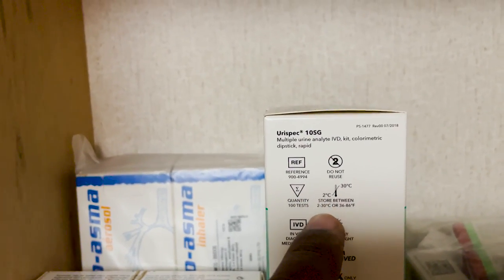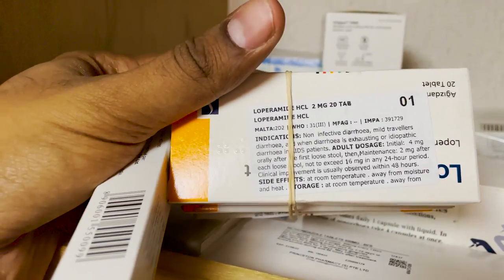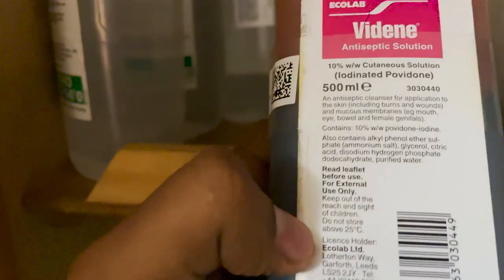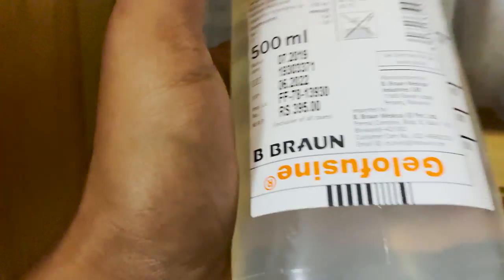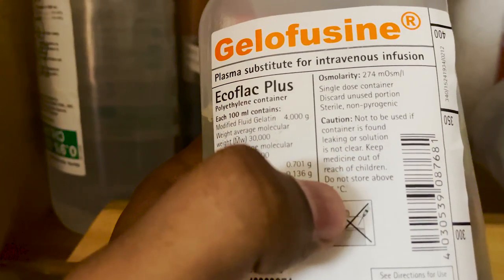On medicine packaging, you'll find temperature ranges — for example, some say 2 to 30°C, others say do not store above 30°C. On most liquids, the lowest limit I've seen is 25°C, with labels saying do not store above 25°C. That is why I maintain the hospital room temperature at 20 to 25°C — that's how you need to show it on paper.